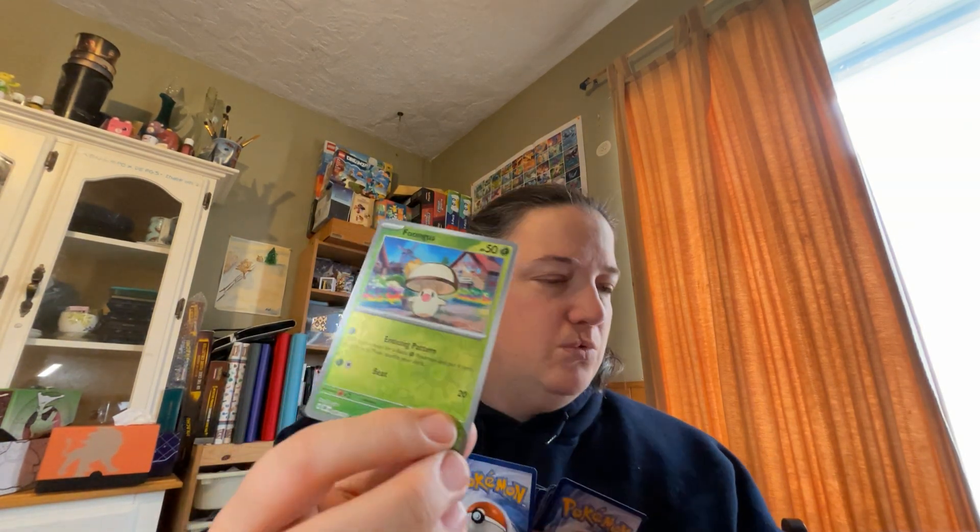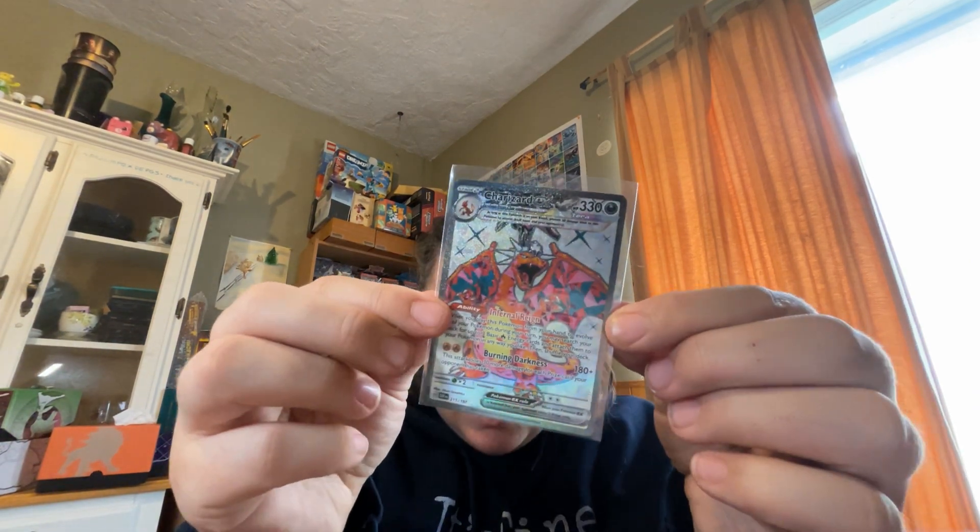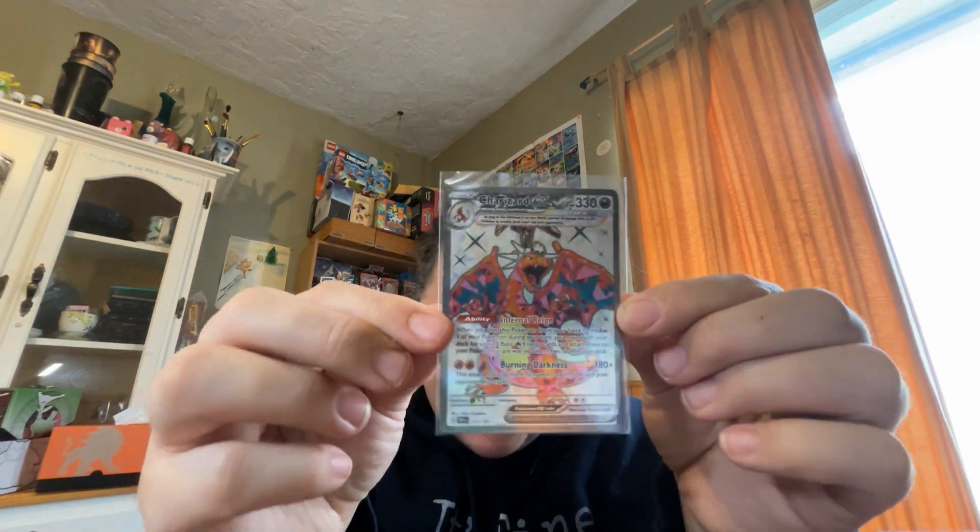These are the last three before I went and... it's an Amoonguss number 10 that we're missing after this one. That was kind of fun. This was our exciting hit for the night. And of course the Charizard - even though we already had this one, it's kind of nice to have a second one. I'm sure one of the kids is going to snap that on me.